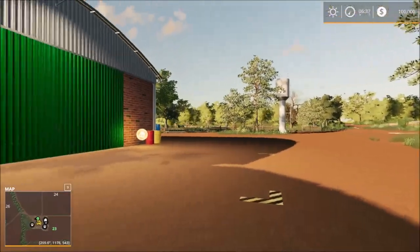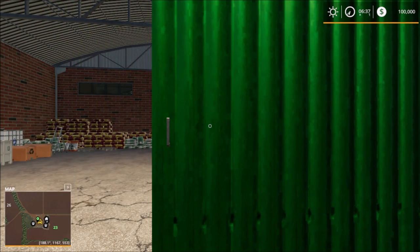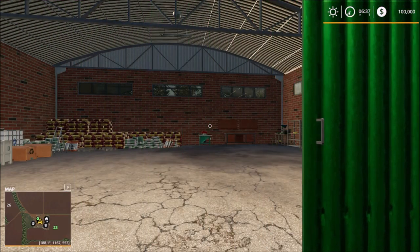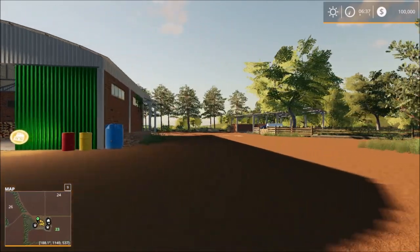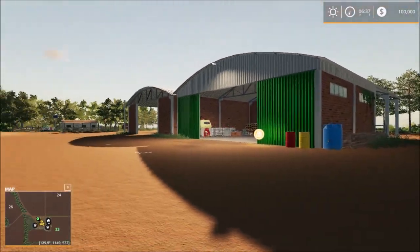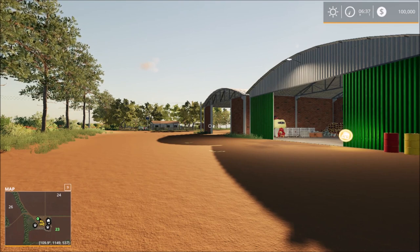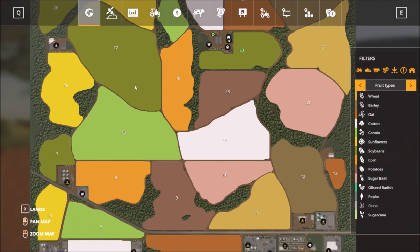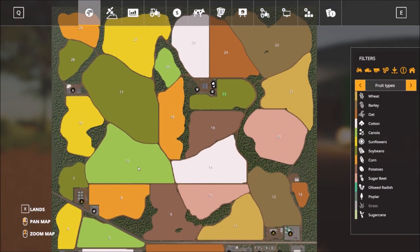Let's see what's down here — whether it's a silo or parking shed. Okay, it's a storage shed. I'm guessing the silo you have to put down yourself because I don't see any silo anywhere. The map is a medium to large size map.